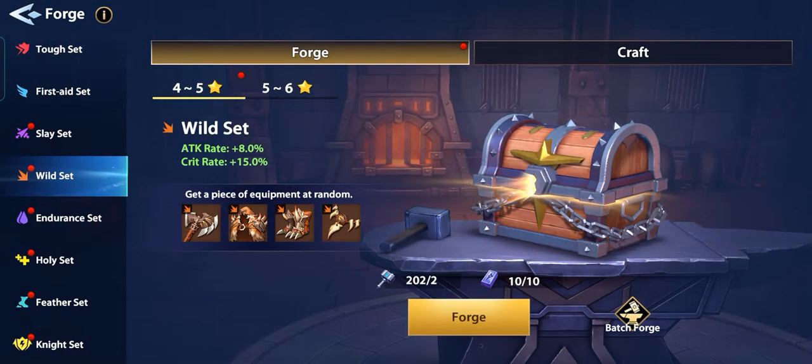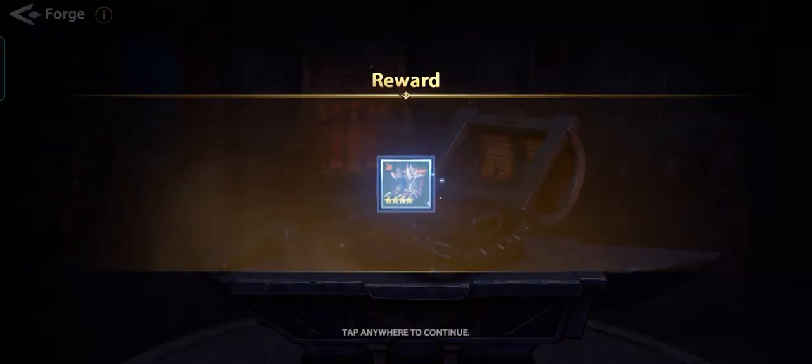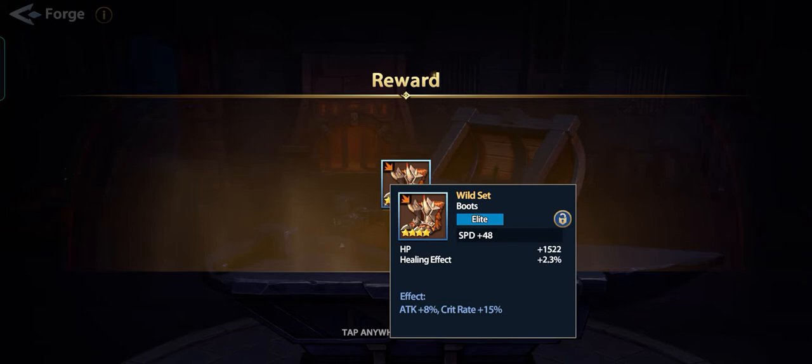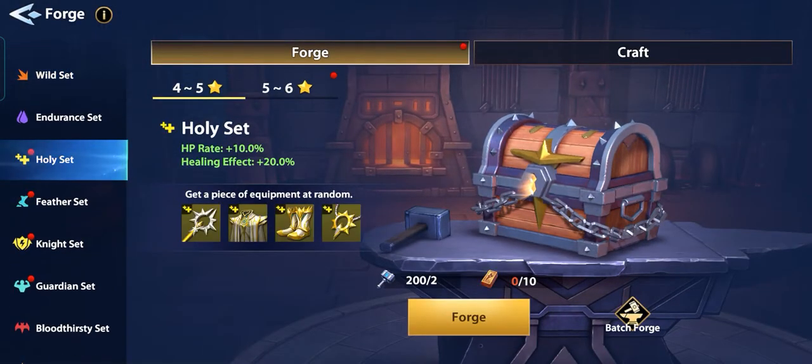We'll go with this next. Give me a five-star weapon please. Oh no — it's a Wild set four-star boots with HP and healing effect. Not that good.